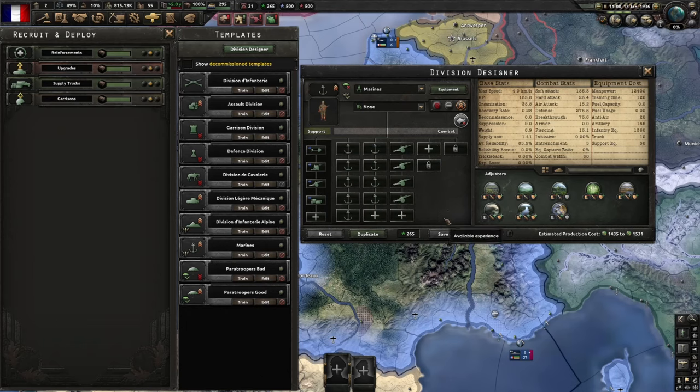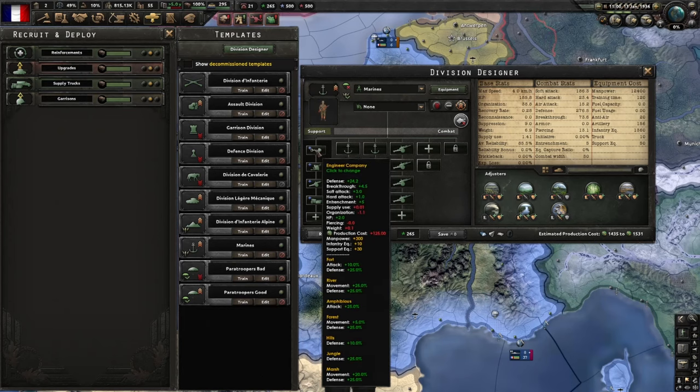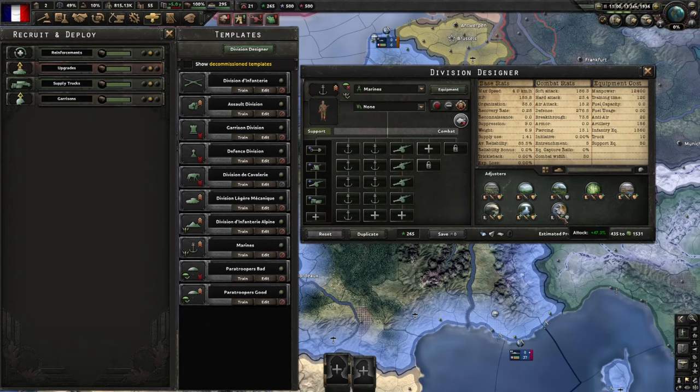My mountaineers are pretty much always the same template — it generally helps you dig in and hold the mountains, the logistics reduces supply consumption, and they've got enough attack and fit perfectly into the combat width to push through that type of terrain. For my marines, a 30 width generally works really well. A lot of the coastal tiles I naval invade are predominantly plains — 90 width — so they fit perfectly. Please always add engineers to your marine divisions; they give such a good boost. Marines actually get a bonus when naval invading and attacking across rivers with engineers, so don't ever forget that.